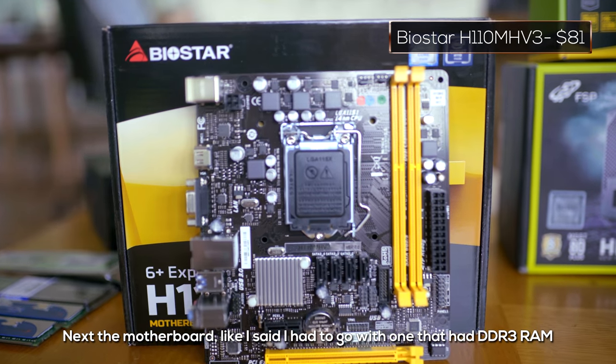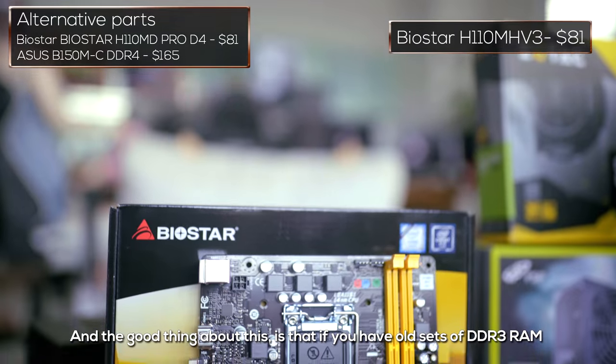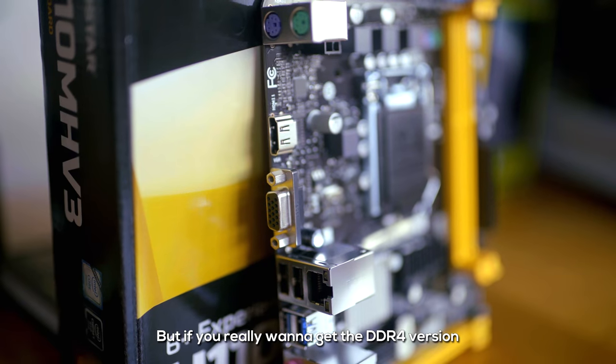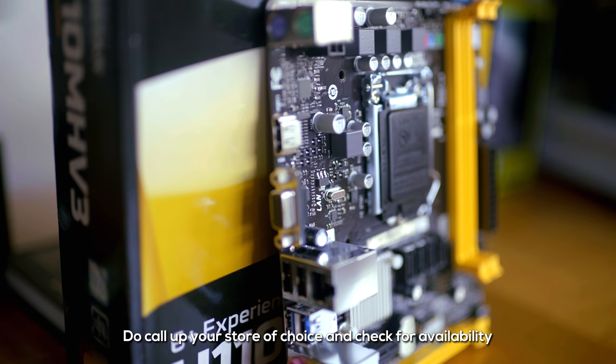For the motherboard, like I said, I had to go with one that takes DDR3 RAM. The good thing about this is if you have an old set of DDR3 RAM lying around, you can save money by not buying new RAM. But if you really want the DDR4 version, call up your store of choice and check for availability.